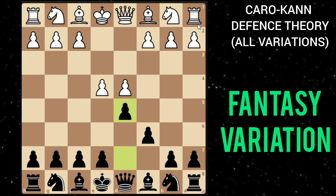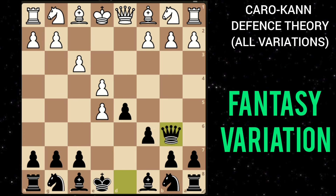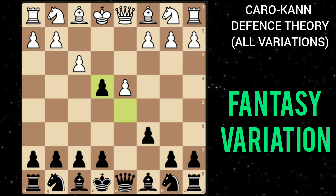In this position, if your opponent plays f3, this is the fantasy variation. You can take on e4, or play e5 striking in the center right away. If you play e5 and he takes, you follow with queen to b6, and after something like bishop e2, you can move your bishop to target the king as these dark squares are weakened. But you can also just take this pawn, and after he recaptures you play e5 striking in the center.